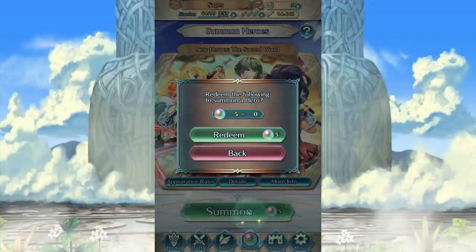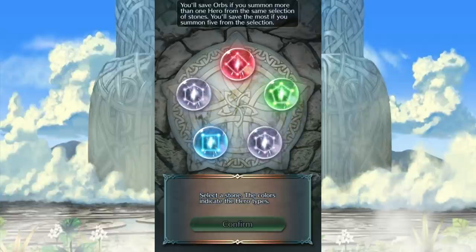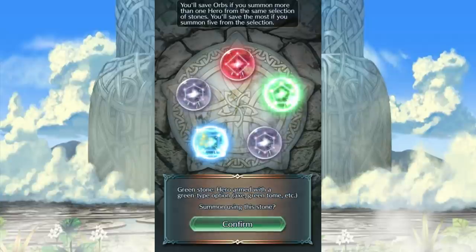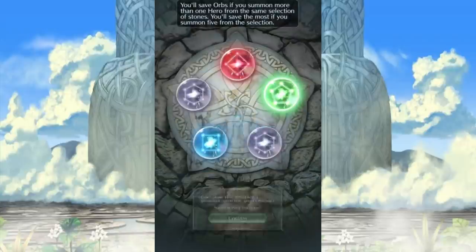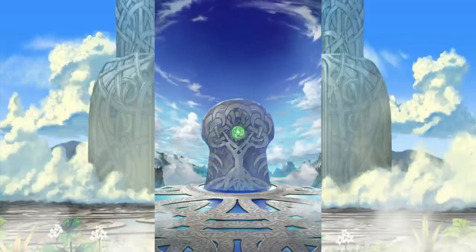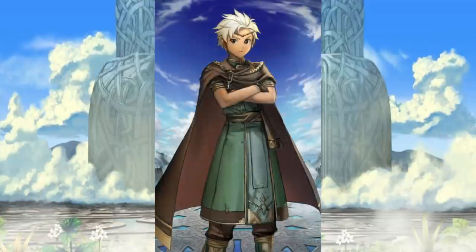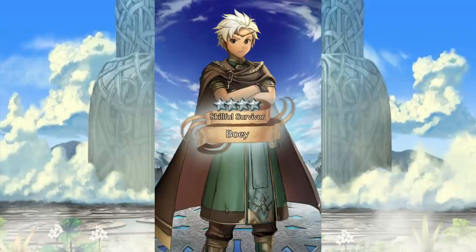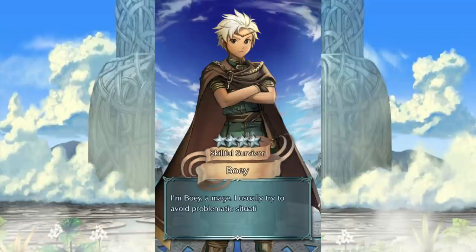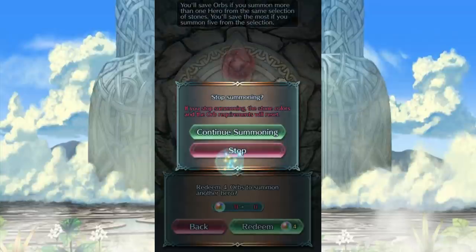I'm going to roll for the Sacred World because I like myself. Eeny, meeny, miny, moe — green it is. I figured, why not? It's probably gonna be a three-star. Come on, three-star. No, it's a four-star, and it's Bowie. Hey Bowie, how you doing? I'm Bowie, a mage. Okay, cool. Thumbs up — you can't see it. I don't want to continue summoning.